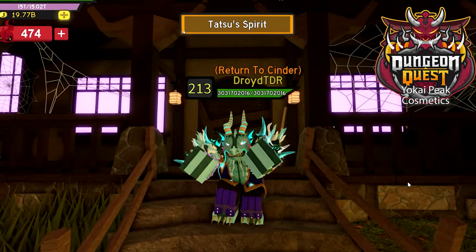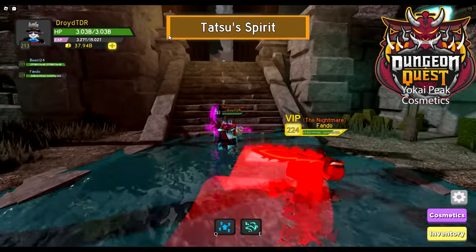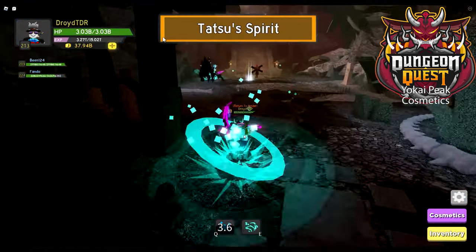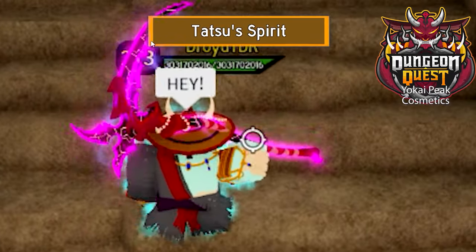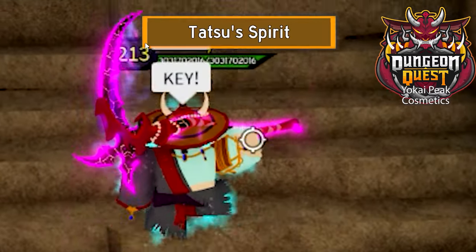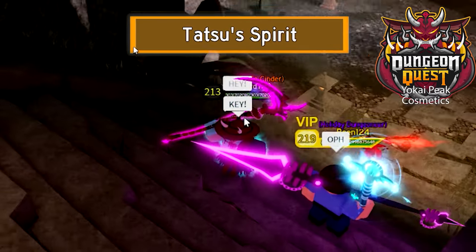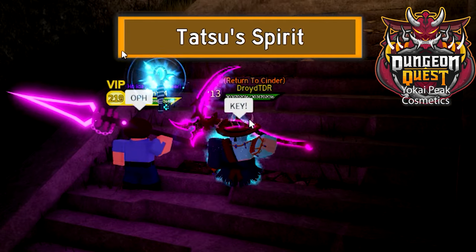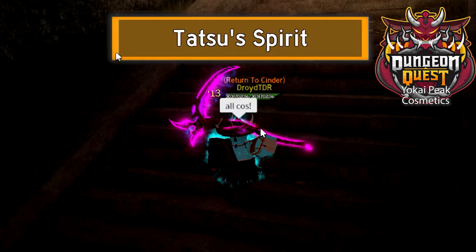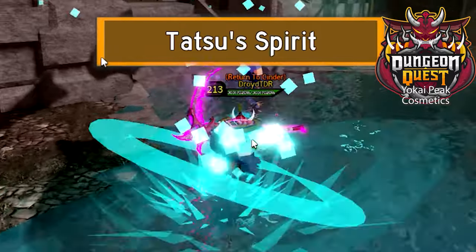Now the next one is Tatsu's Spirit, which is pretty difficult to drop. It is a small chance that when you defeat the water dragon, someone will get a key. Sometimes they won't even know, so you'll have to yell at them, 'Hey, you have the key!' They'll be like, 'What? I've got a key! What do we do?' Well, let's run back to where we defeated the boss into the water pool and see what the key opens.